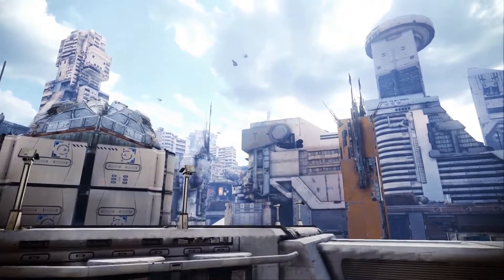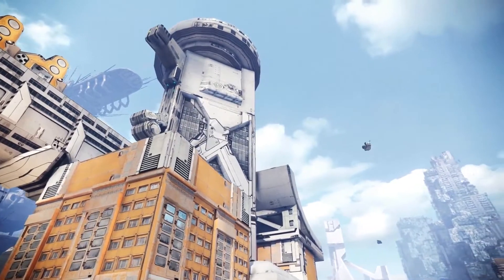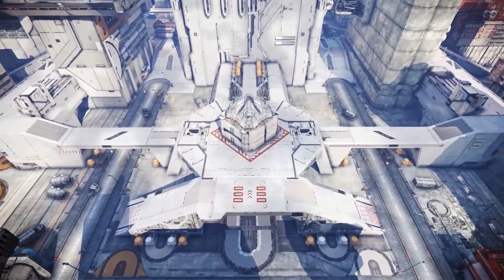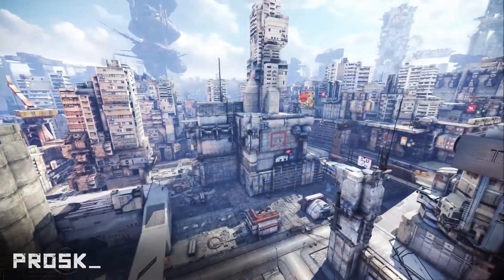Frontline is a large city-based map that is mostly symmetrical. It offers plenty of diverse areas and unique encounters for every mech class and playstyle. The map is split evenly down the middle by two competing themes, one identified as Sentium and the other as Prosk.